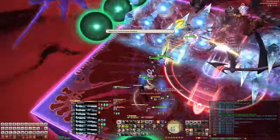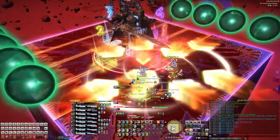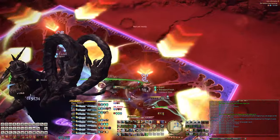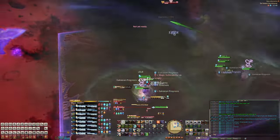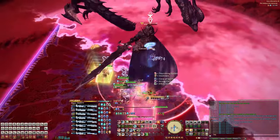Dodge the second AoEs and watch for the ice in the middle, then dodge the third and fourth line AoEs and handle the last mechanic. Try to stay on your side of the stage and it'll all work itself out. As soon as those mechanics are done, immediately get behind him and dodge those cleaves.